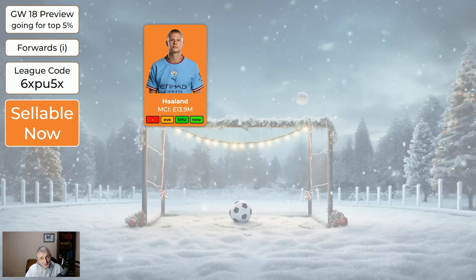Haaland is totally sellable — he's not playing this week and there's now a lot of doubt whether he'll play the Everton game, and he might still be out for the Sheffield United game. If I had Haaland I would definitely sell him this week and accept I may need to spend another transfer in a few weeks to get him back. I would sell him and use those funds elsewhere. Even though I said don't necessarily bring in Salah or Son, if you've got Haaland it's worth selling him and bringing in Salah, Son, or maybe Richarlison.